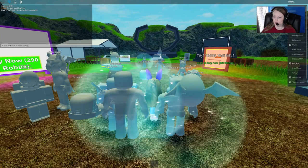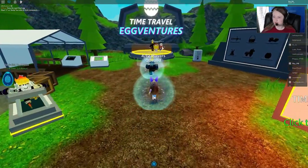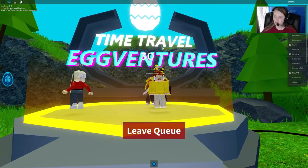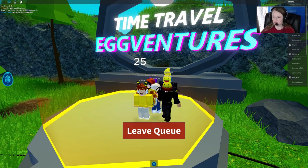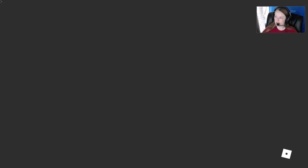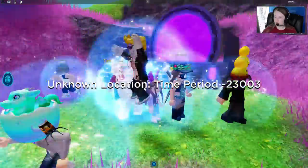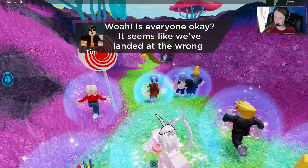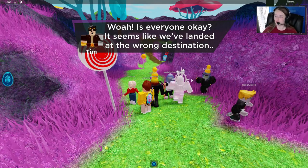So we're going to get started. When you zone in you have to come over here and join the queue for the adventure. After waiting for the queue you zone into the world, and it's a really pretty colorful world, but there is a lot of dialogue so we kind of have to wait — I'll speed this up for you guys in the video.